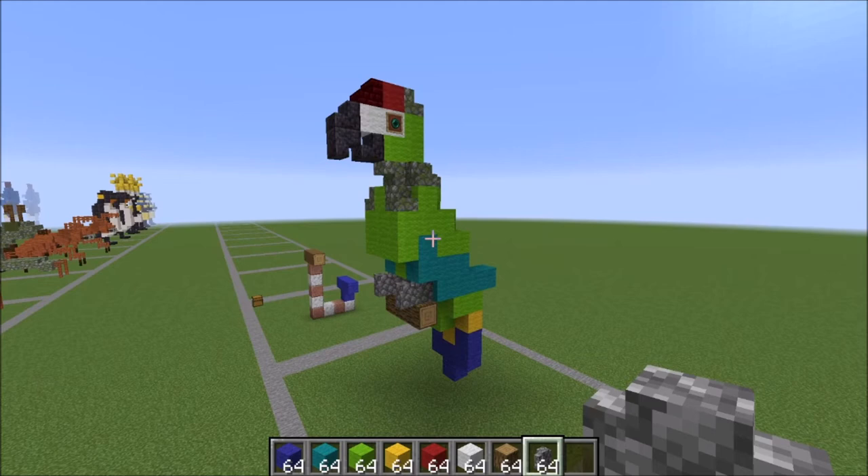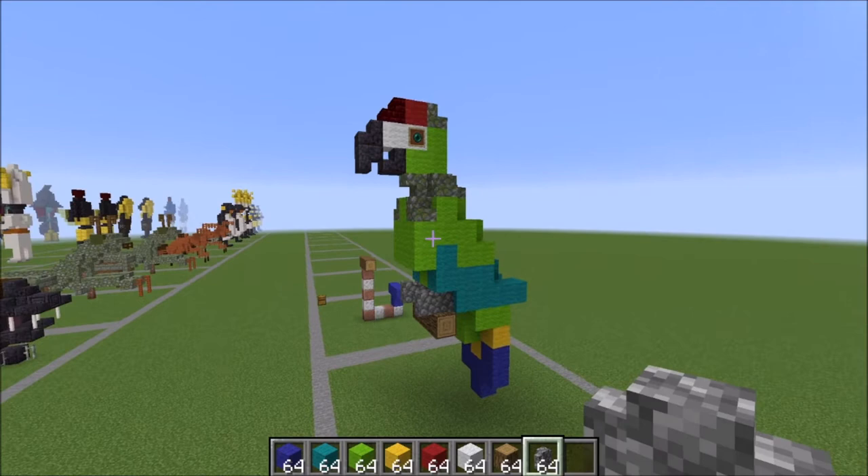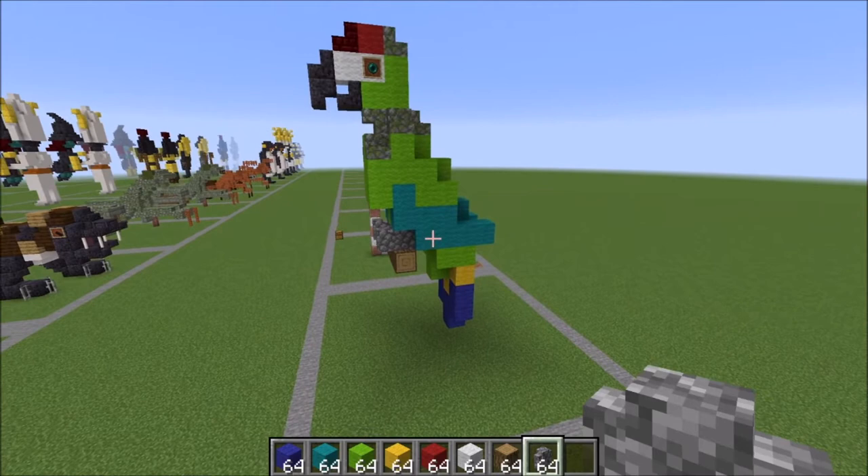Hey guys, it's Bowzy Wowzy and today we are doing a tutorial on the Great Green Macaw. I had a request for the Great Green Macaw after I did the Scarlet Macaw. This is the exact same shape and the same model — I've just changed the colors around and maybe added a block or two just to make it look really nice.